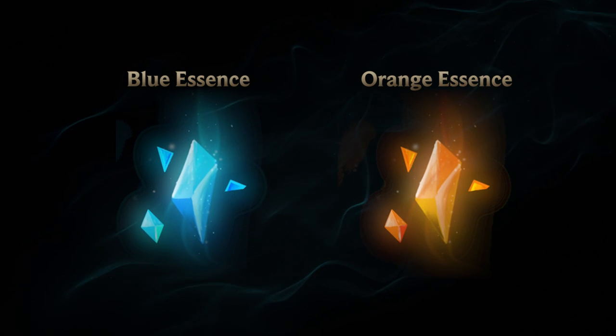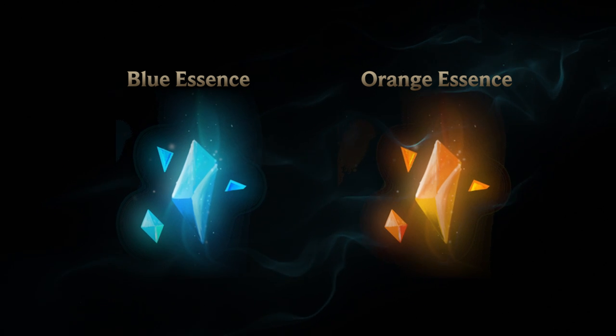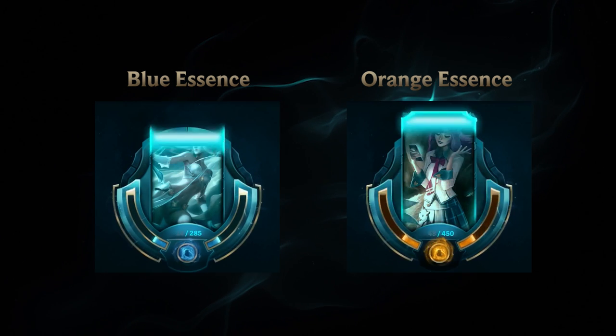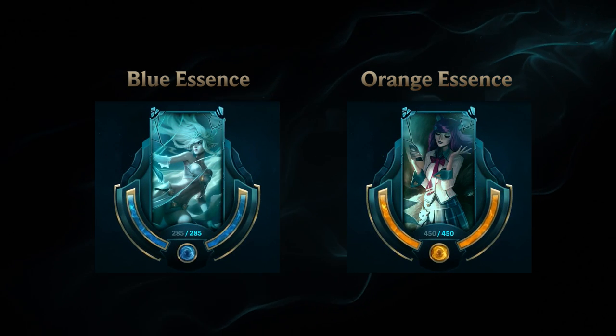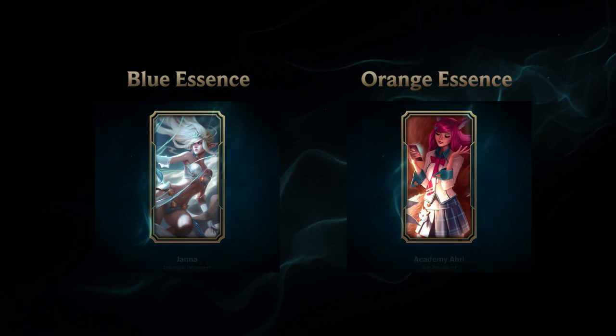There are 2 types of essence you need when unlocking content. You primarily get essence by disenchanting shards, though they also have a chance of dropping in chests. Blue essence is obtained from and used to upgrade champion shards. Orange essence is obtained from and upgrades everything else in the crafting system, from skin shards to summoner icon shards.